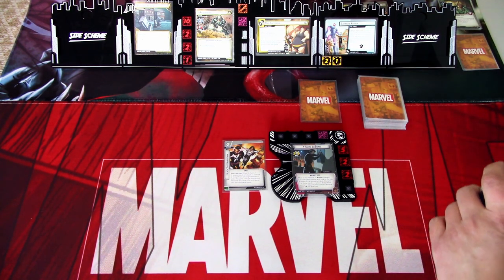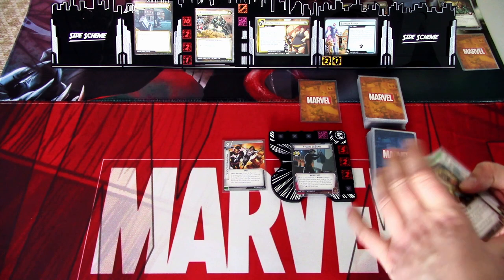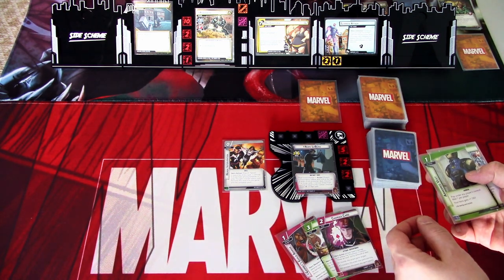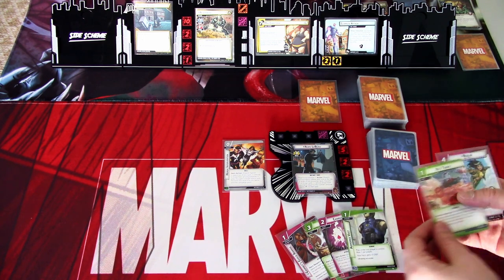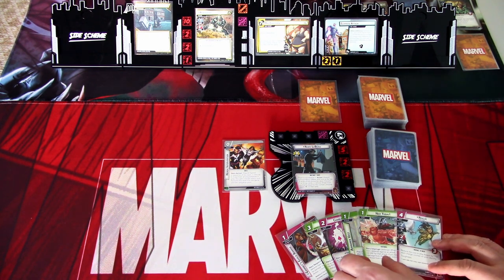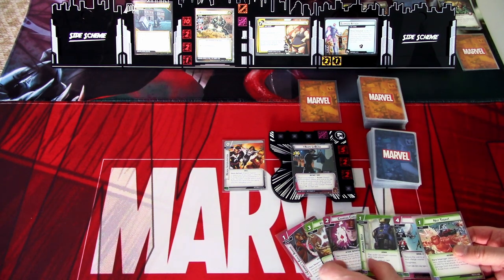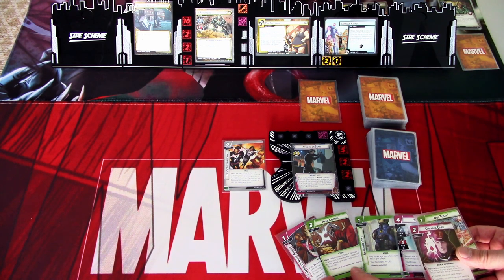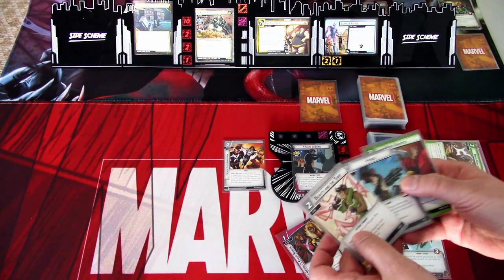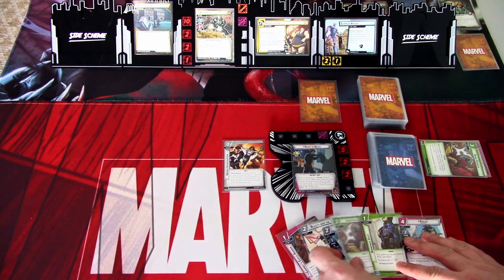We are ready to begin. I'll draw my opening hand — six cards. We get Gambit's Guild Armor, Hard Knocks, a charge card, another charge card, Armored Vest, Not Today, and Rogue. I think I will ditch Not Today, a charge card, and Hard Knocks. We get back Forge, Beauty and the Thief, and Hard Knocks. Not that great of a start, but it is what it is.